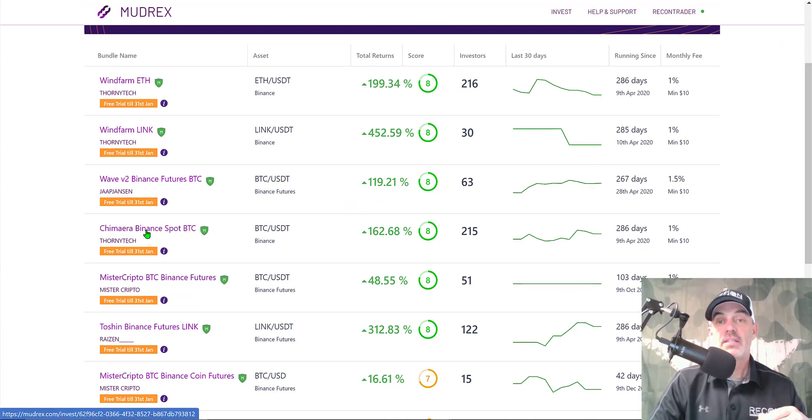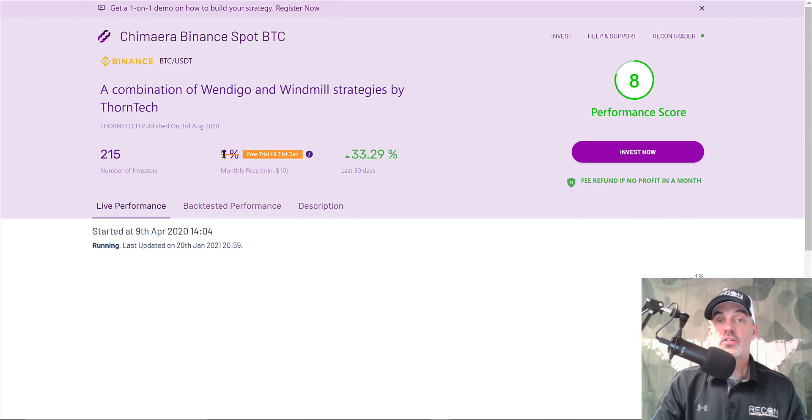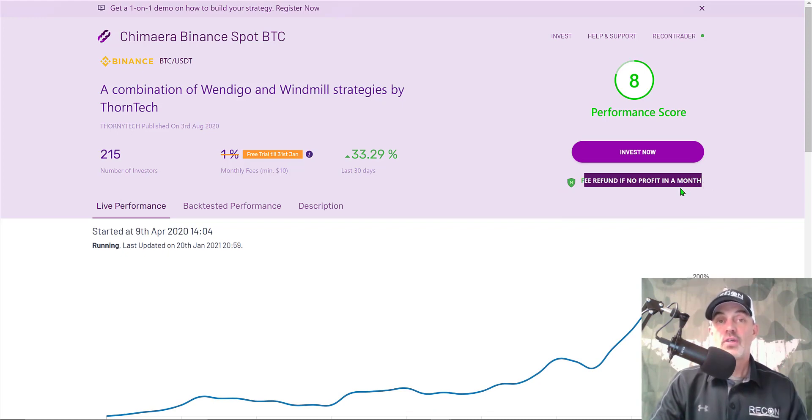That's the Chimera Binance Spot BTC. When you're investing in strategies versus building your own, you probably want to diversify — you probably don't want to put all your chips on a single bet like ETH. Maybe you put some on ETH and some on the Chimera BTC, so you get diversity in your investment. This particular strategy is free through the end of the month, and if it's not profitable in a given month, you won't pay any fees either — kind of like insurance.